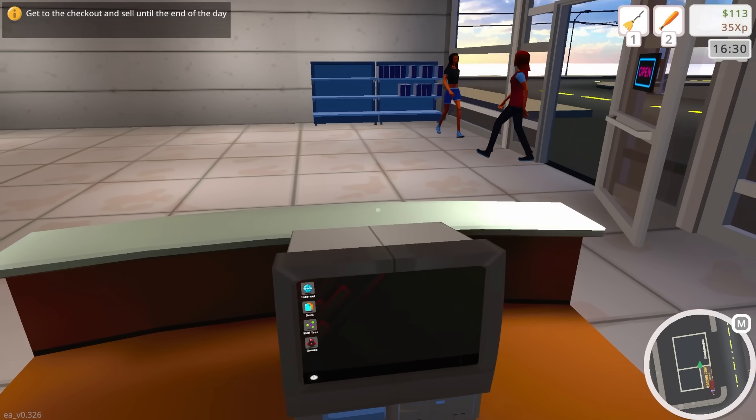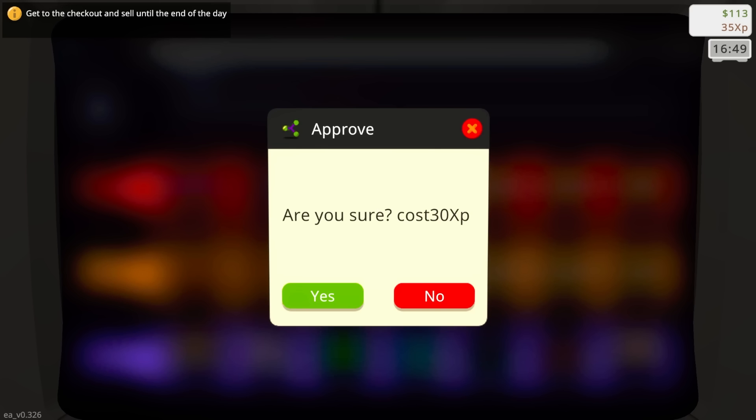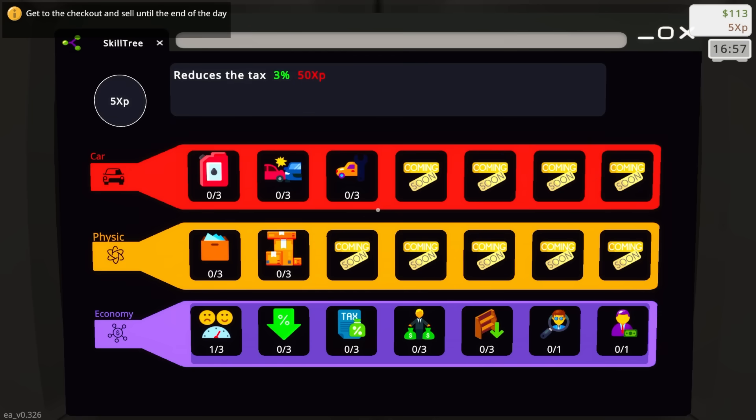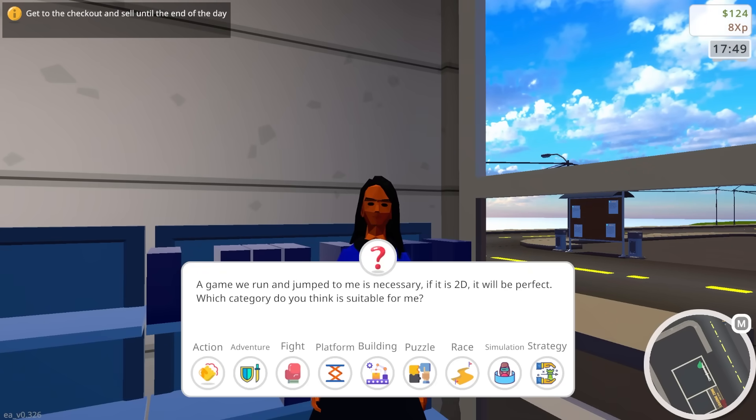We are gaining XP. I probably need to check the skill tree. There's some vehicle stuff, physics, increased game limit of boxes, increased customer satisfaction — how much does this cost? 30 XP. I want more customer satisfaction. Oh, this person needs help.